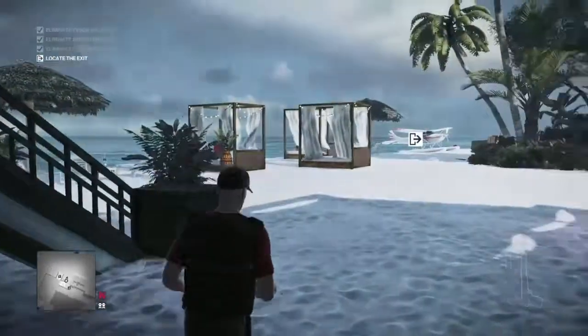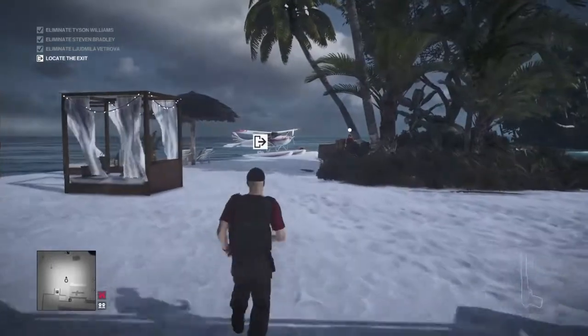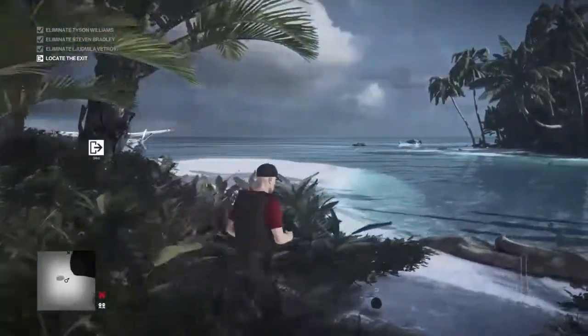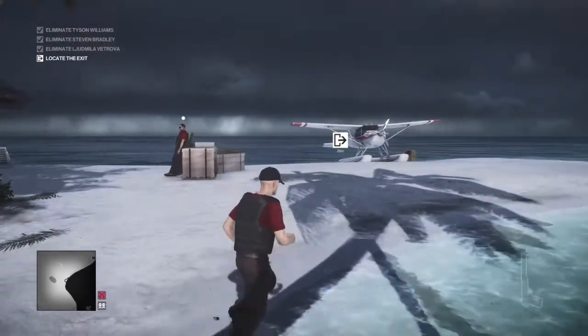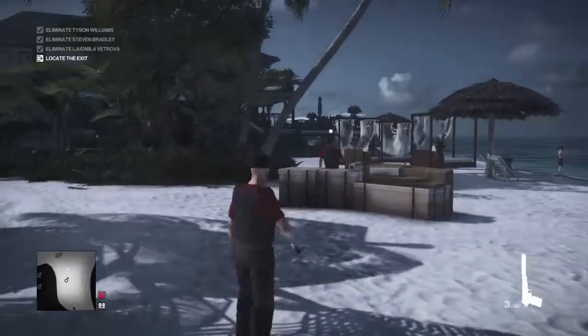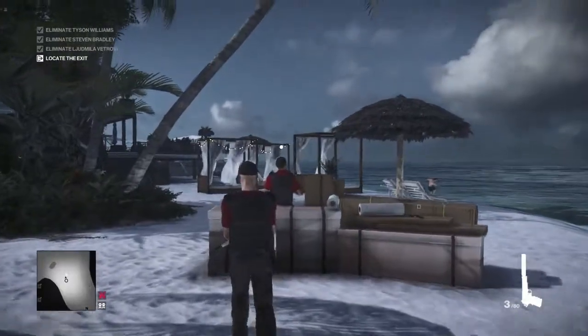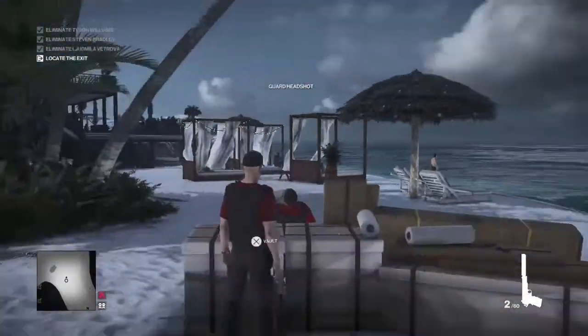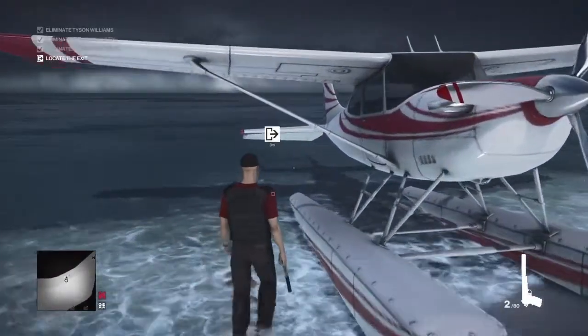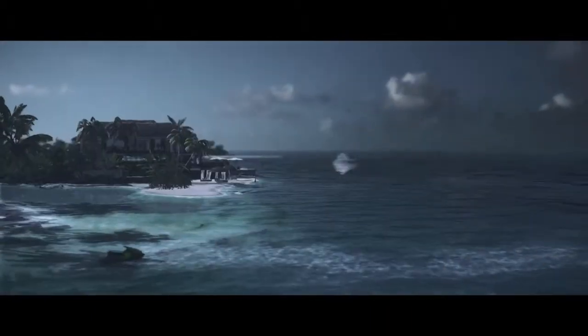We're making our way out through the emergency exit, up the stairs, which brings us out right next to the seaplane. There's always a guy standing here — back to the seaplane it is. So there you go, that's three more challenges taken care of, including two assassination challenges. I've been Anubis and I will see you all in the next video.